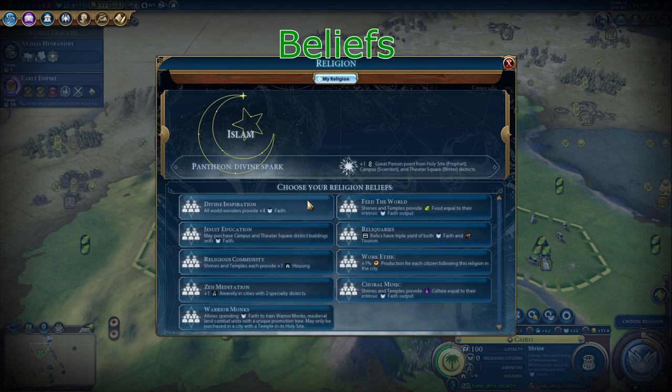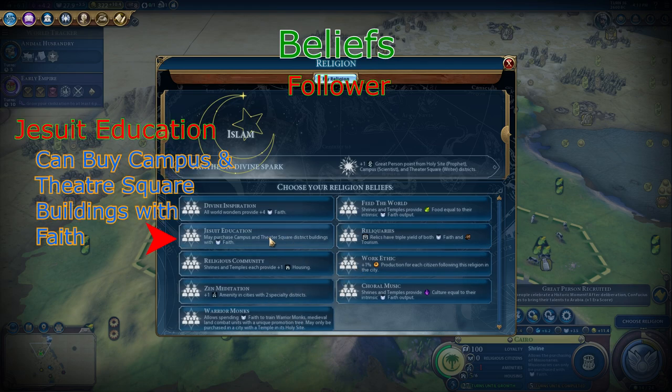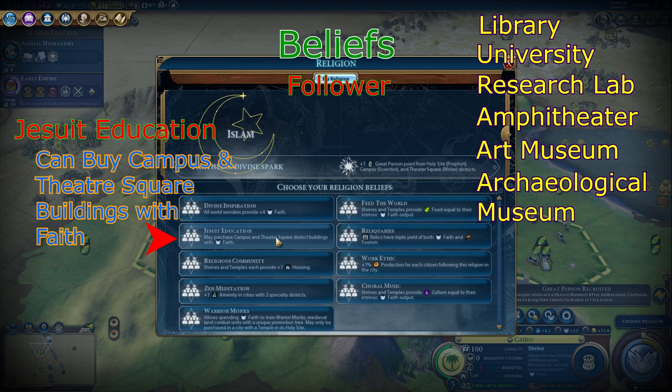Now we'll talk about the beliefs. I will only talk about the 2 best beliefs per belief category. The first set of beliefs is the follower beliefs. These beliefs apply to any city that is following this religion — if this religion takes hold in another civilization's city, that one city has the benefit of the follower belief chosen by the religion. The second best follower belief is Jesuit Education, because it allows you to save a lot of production. It can buy all campus and all theater square buildings, which includes the library, university, research lab, amphitheater, art museum, archaeological museum, and the broadcast center.